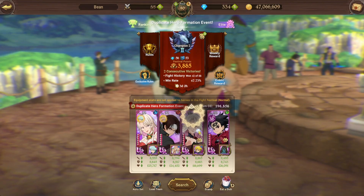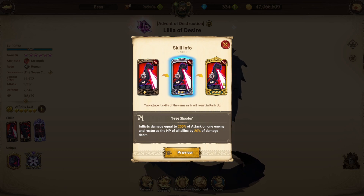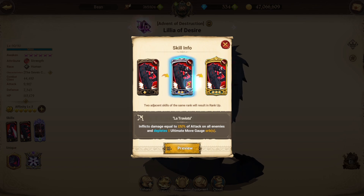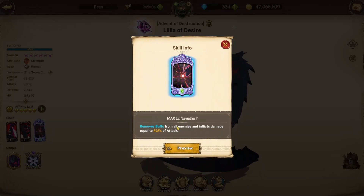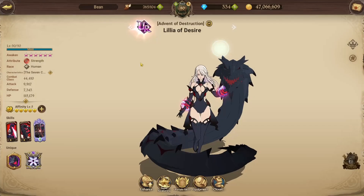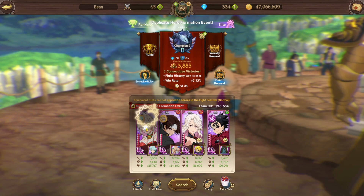Awaken Lillia is okay, Christmas Lillia is actually pretty good. Her first card is a single target card that also heals HP depending on rank, and also AOE or single target for one ally. Her second card is AOE at rank two and three and depletes gauge ultimate orbs on the enemy. Her ultimate is the same as other Lillias — Leviathan removes buffs from all enemies and inflicts damage equal to 525% of attack on all enemies at six out of six. Her passive is corrosion with attack weakening at five orbs, but that's not really relevant.